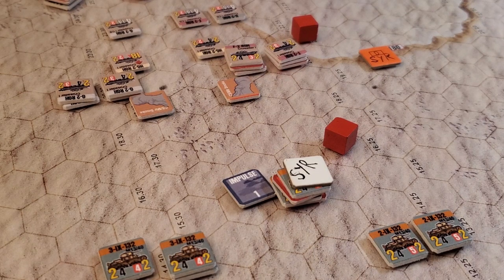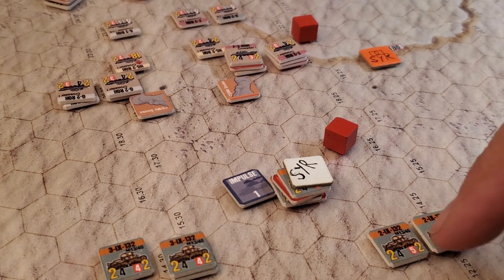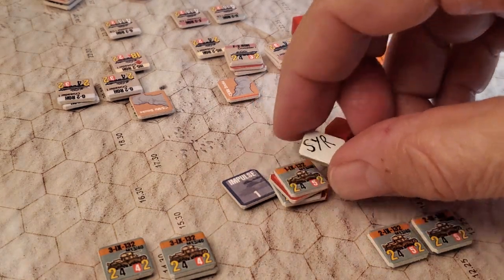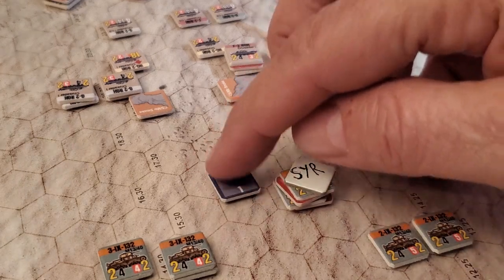Hey, welcome back to Big Board. We're looking at Dariate, the tactical combat system, and it's been pretty cool because I've never really had the opportunity to do a full-scale huge tank battle. I would call this relatively huge. There's a good hundred or so steps on the board. The little red numbers tell you how many steps are on each counter. What I wanted to do is show you just kind of what was going on and how tank combat works and how in an open environment like this it can be pretty deadly.